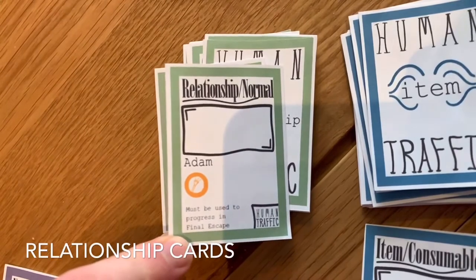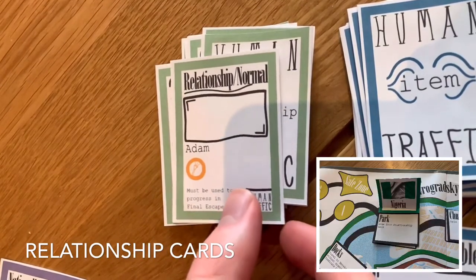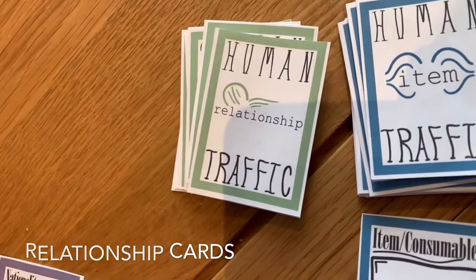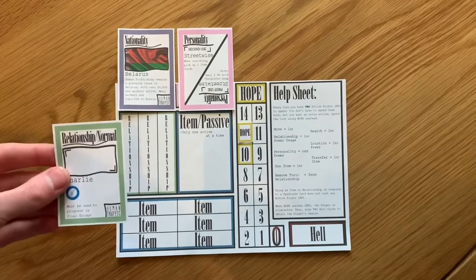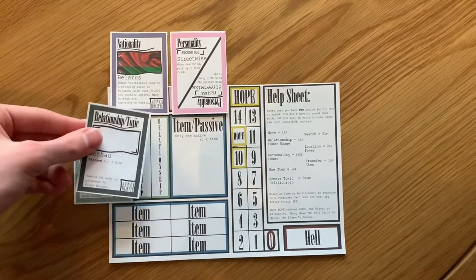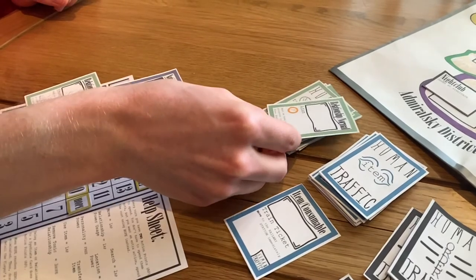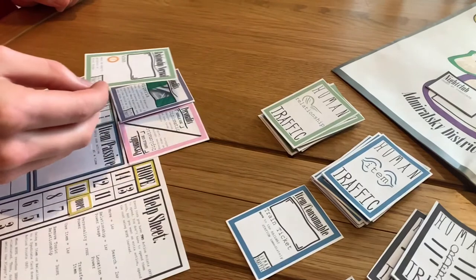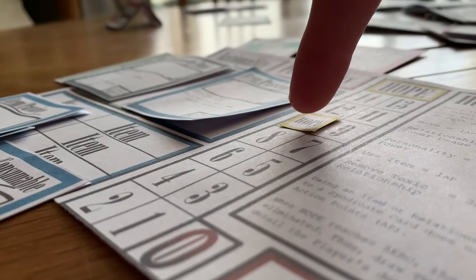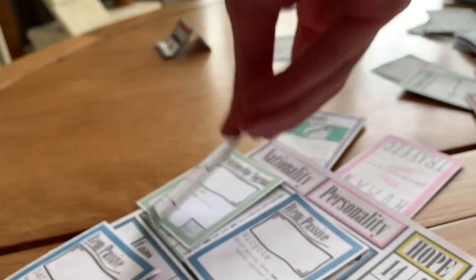To gain relationships, the player must either draw from an item card deck or from the relationship card deck. To draw from the relationship card deck, the player must activate the location power of the park or the orphanage, costing 2 action points. Strong relationship cards are the key to escape — to pass the final escape, the player needs 3 relationships to progress. Some relationships can be used like consumable item cards, costing an action point to use; however, relationship cards stay on the help sheet after use, only face down and inactive. Some relationship cards act as a utility card and can be used to meet the conditions of a syndicate card. They are only discarded when used to progress through the final escape. Players may hold a maximum of 3 relationship cards, unless they hold a passive item to increase this. But some relationships are toxic and useless in the final gauntlet, so they must be removed at the cost of 3 hope per toxic relationship.